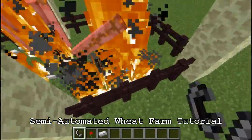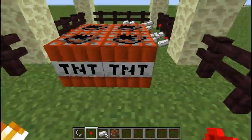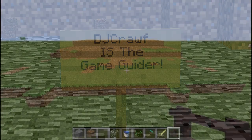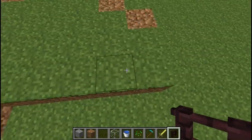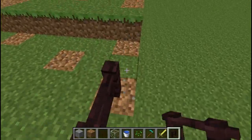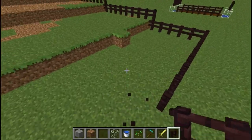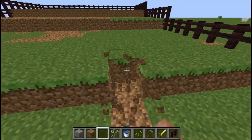Today I have for you a tutorial on a semi-automatic wheat farm with one click harvesting. This design is in four tiers, all 20 wide, with the bottom tier being 11 long, the second and third tiers being seven long, and the last tier being nine long. If you wish to make your farm bigger, just add more seven long tiers to the centre of the farm.